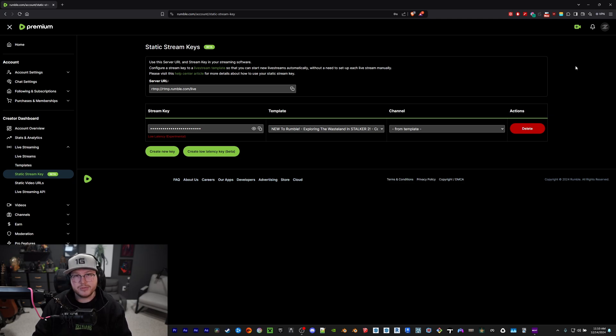If you're new to Rumble and haven't live streamed before, there are a couple of methods you can use normally, and I'm going to show one of them that I don't think works currently with this experimental key. When you go to hit live, you've got two options: go live here, or Rumble Studio.